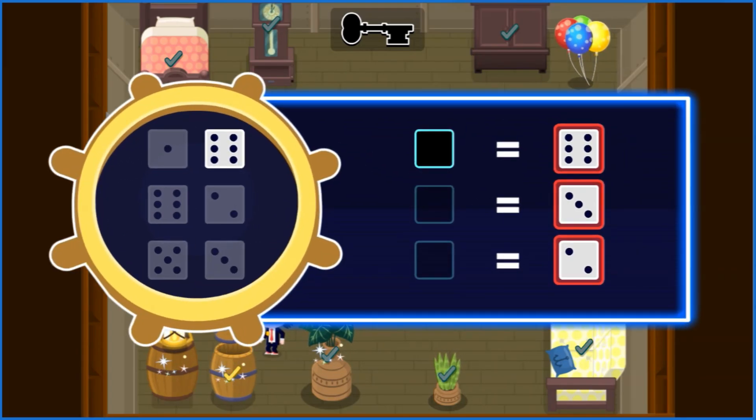Dottie Dubloon loves dots. Her entire lair is powered by dice, because dice have dots. This symbol means equal — it goes between amounts that are the same. Count the dots on a die, then drag it to an empty spot beside a die with the same number.